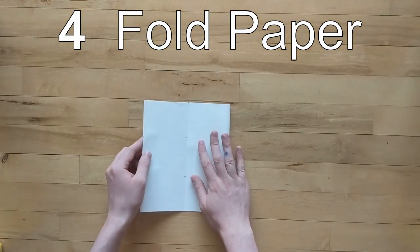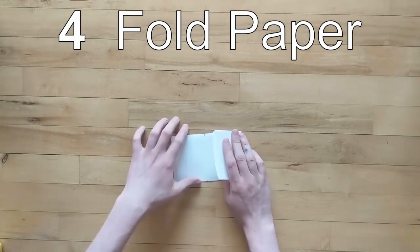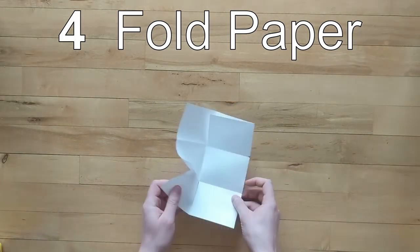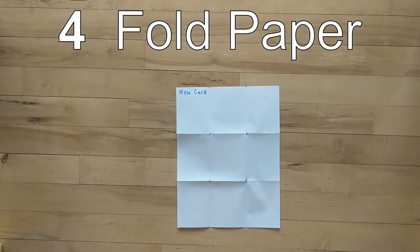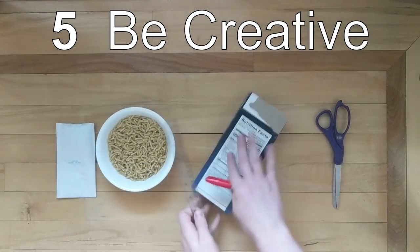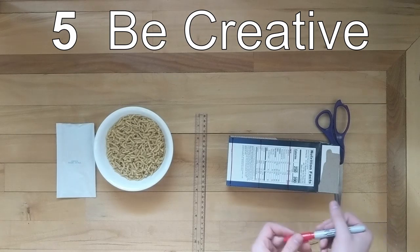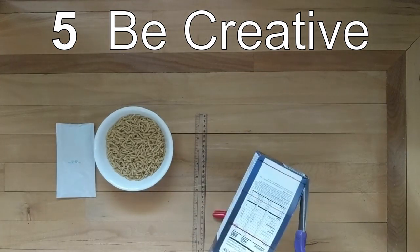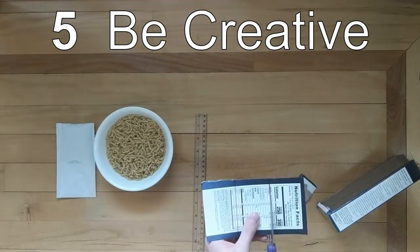Another way to make nine cards is to fold the piece of paper. You can fold it into three parts and then fold it into three parts again, then unfold it and you'll have nine cards to cut out and decorate. And finally, be creative — you don't have to use paper. Here I used a cardboard box. Your cards don't have to be rectangles; they could be different shapes. You can be as creative as you want when you make and decorate them.